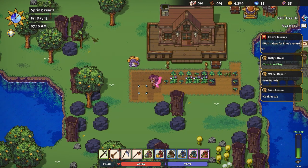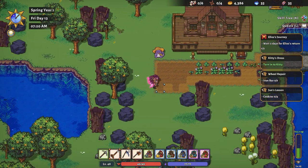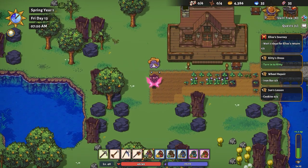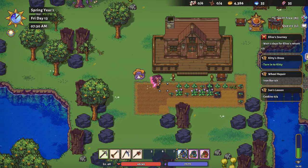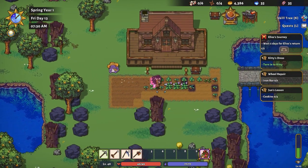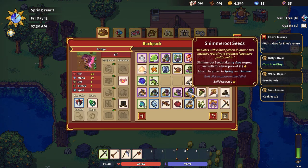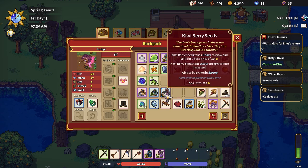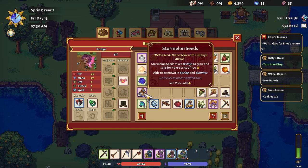It looks to me like it shouldn't be too bad. Now I bought a lot of onesies on the seed front here. Kind of... I'm dabbling is what I'm doing. 14 days. Two days spring. Two days spring. One day spring. Twelve days.